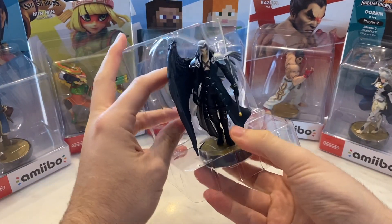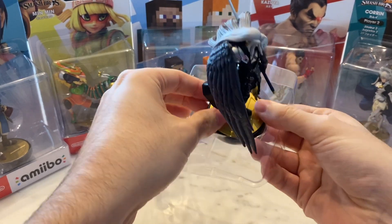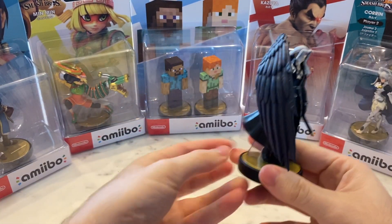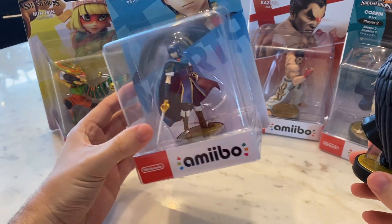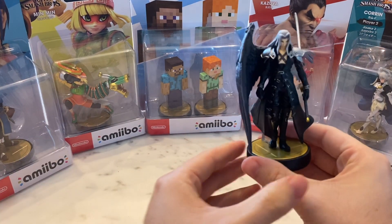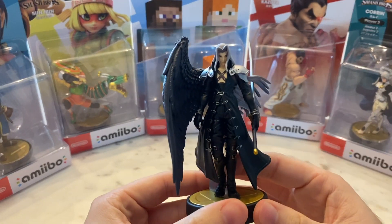And there he is, the one-winged angel. Let me take him out of his casing. A lot of sword characters — I actually brought out a Marth amiibo over here. You can see how a sword can be; this reprinted Marth's is a little bent. I have a Link where they're pretty bent. Sometimes their swords can be a little flimsy, but not Sephiroth's. That's pretty straight and true, like his sword in game. He just looks really good.